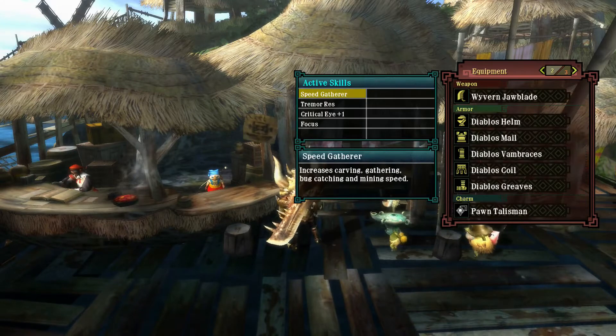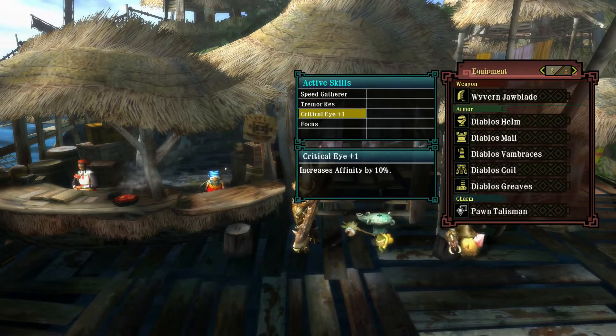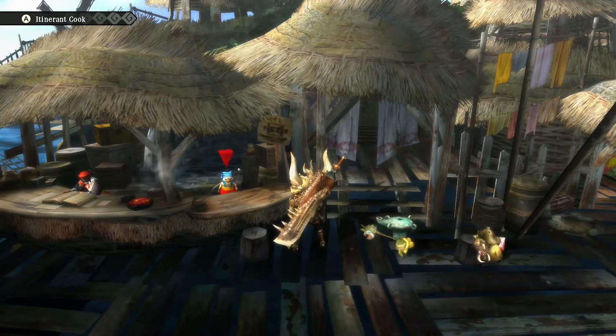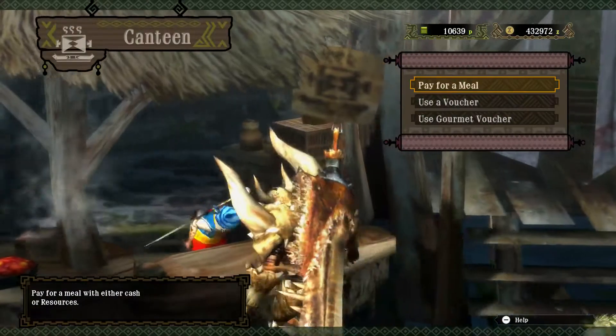Current armor skills: speed gather, tremor resistance, critical eye, and focus. Both the tremor resistance and focus should help in breaking the chin, since I can get close to the chin fast enough as I'm resistant to the tremors.